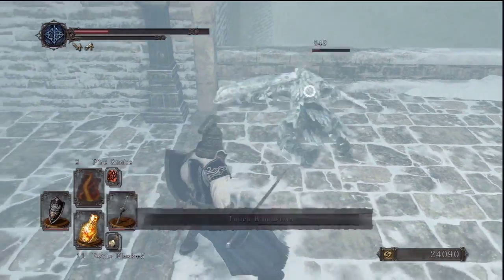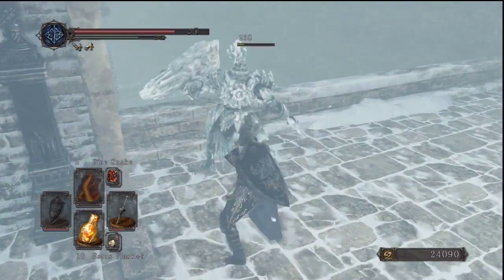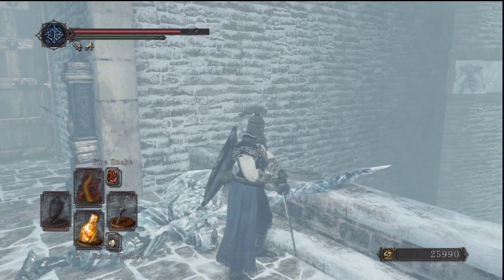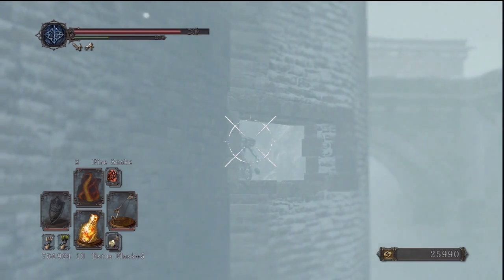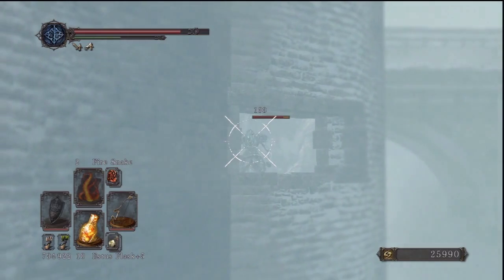Those are probably the toughest regular enemies. They take way more hits than the small guys we fought so far. They always have a shield and use a lance, which can be quite devastating if they manage to hit you with a charge attack.